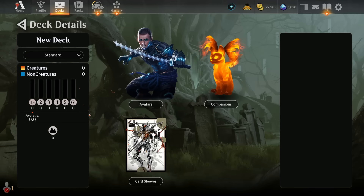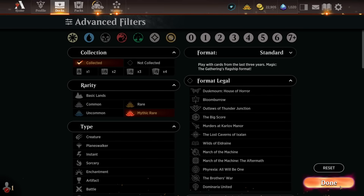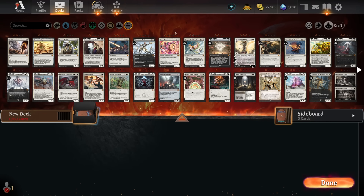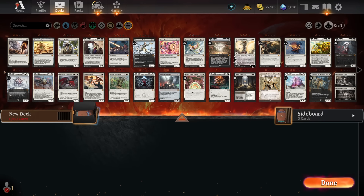So basically what I've done here is changed the format to Standard. It's going to be a lot easier than Brawl in some ways because there are only 60 cards. The way I would do this is focus on your Mythics first because they're your strongest cards. I would just look at what kind of Mythics you're used to using in Commander or Brawl and just pop them into a pile and see where we end up. Because it's Singleton, it's going to be tough, so I wouldn't worry too much about colors at the beginning.